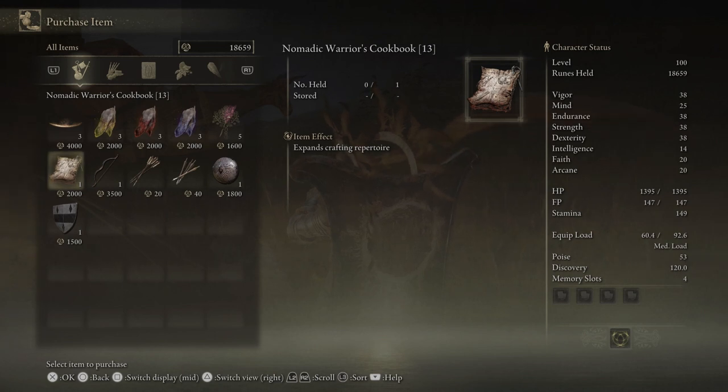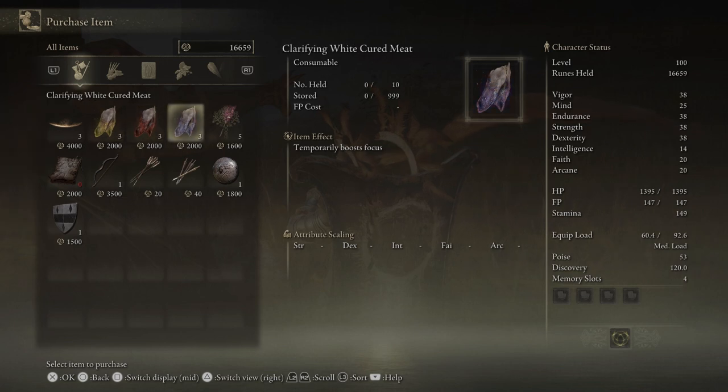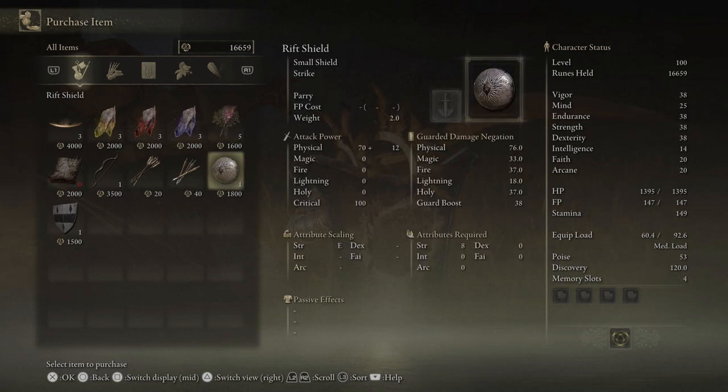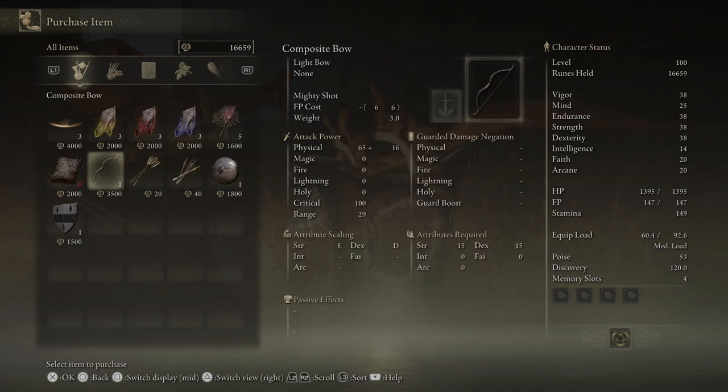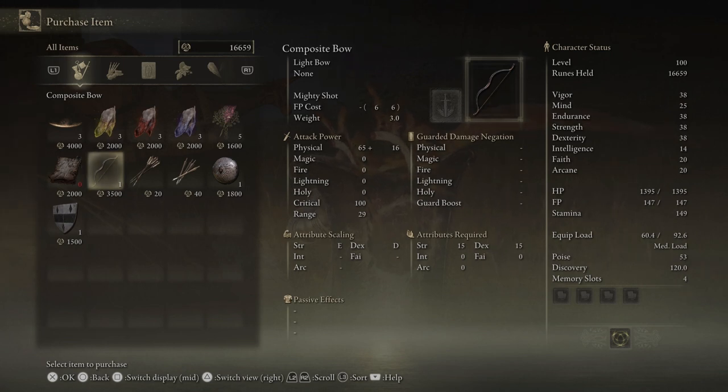Here's the Nomadic Warrior's Cookbook 13. We don't have 12 yet, but that's okay. He also sells some Ruin Arcs, some White Cured Meat that will boost your immunity, robustness, and focus. There are also some Bewitching Branches you can buy here — if you use those on an enemy, they will frenzy that enemy to attack their allies. Pretty cool stuff. You can also use them on bosses, so if you're fighting multiple bosses at the same time, you can use a Bewitching Branch to have them fight each other. This shield looks really dope — it's kind of tied into the Frenzied Flame stuff. There's also a Composite Bow and some Arrows and Bolts, so if you're low on Arrows or just want a new bow, you can get that here. And that's all he sells, so let's continue on.